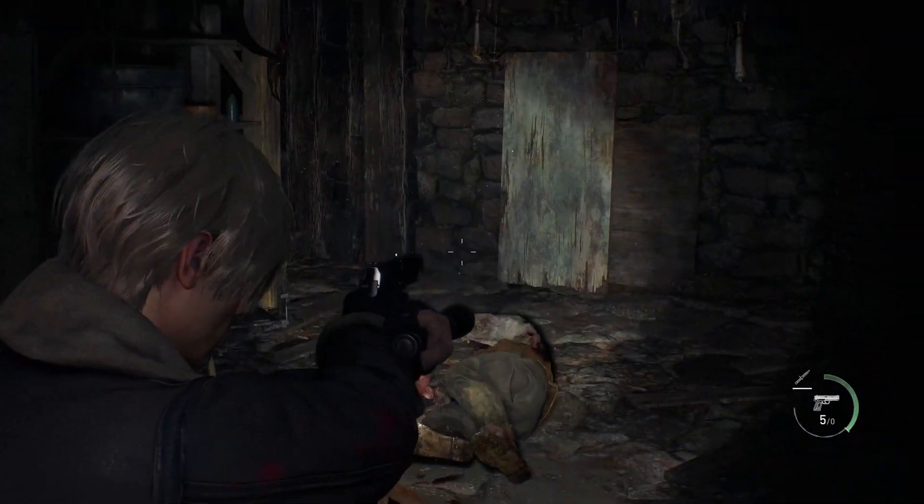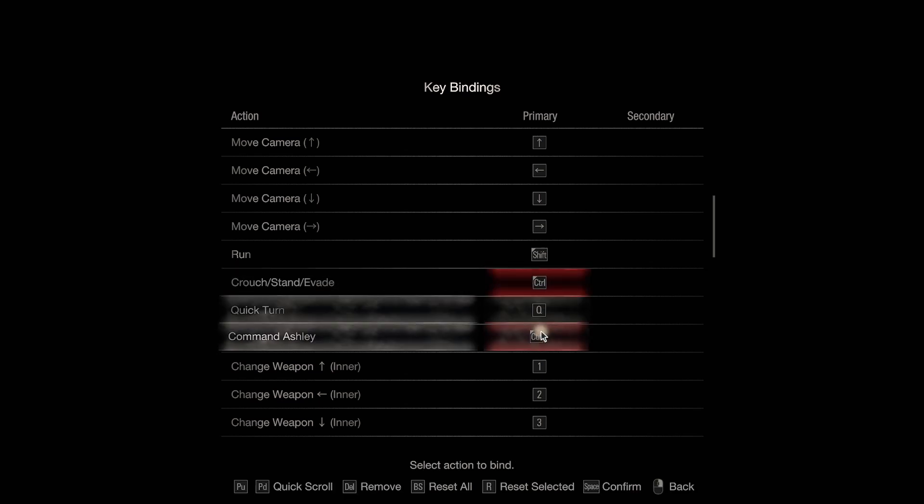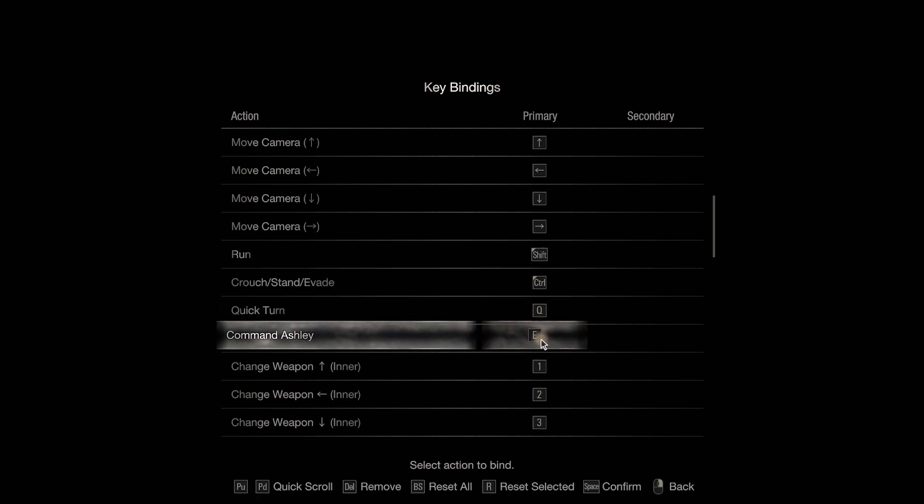Additionally, I also suggest swapping the default crouch key with 'Command Ashley,' as I've never played a game in my life where crouch was mapped to the E key, and I'm not about to start now.